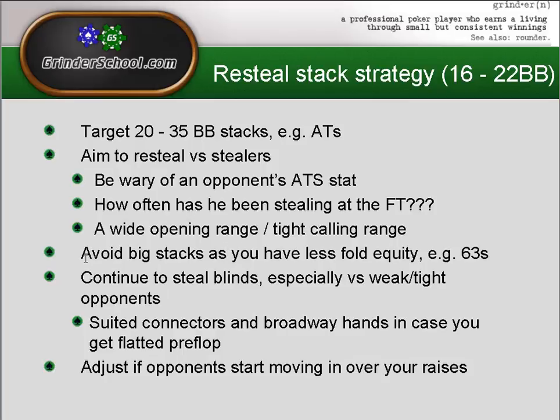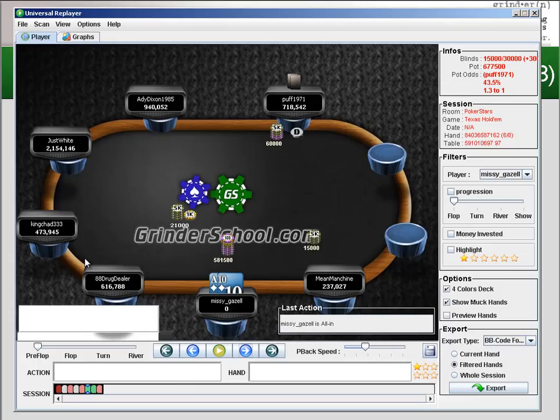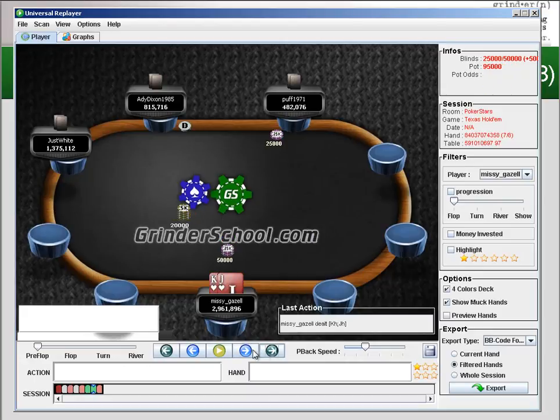Avoid big stacks, as you have less fold equity. We should be looking to put a severe dent in our opponent's stack if he does choose to call and lose. If we're looking to re-steal, avoid big stacks because they can easily call us off lighter, which means we'd need a better hand — essentially three-betting for value rather than as a bluff. Here's the six-three suited hand example: this player just over-min-raises, we have about 16 big blinds.